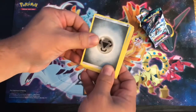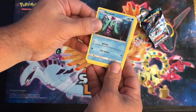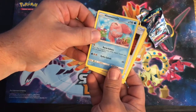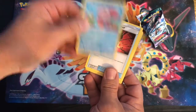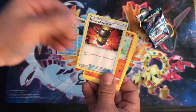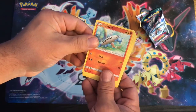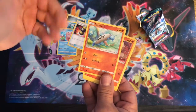Mareanie — this one's common so it's not that good. Comfey — she's cute, she likes looking up at the sky and sleeping all day, she's not that good. Ooh, the Enhanced Hammer — this is a cool trainer card, you could use this anytime you want to put the hammer down on your opponent.